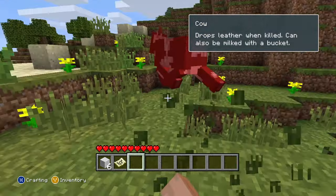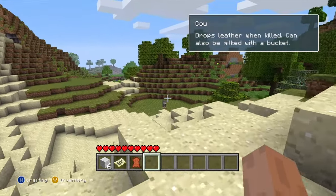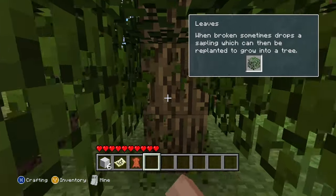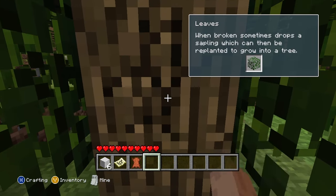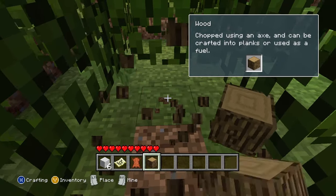We didn't get any pig meat — maybe it's only cows. That just dropped leather. Where am I going to get food? I guess I don't need food until I take damage, so I'm just going to have to be really careful. Is it time to get an achievement? No, I probably already have this from playing before. I thought I was going to get the iconic 'Getting Wood' achievement.